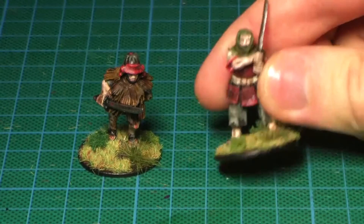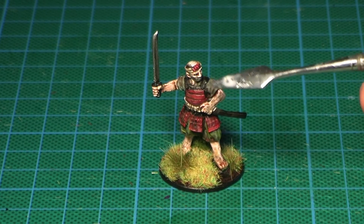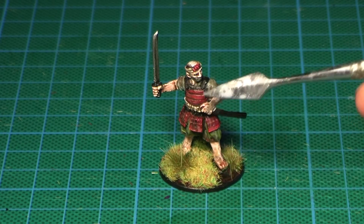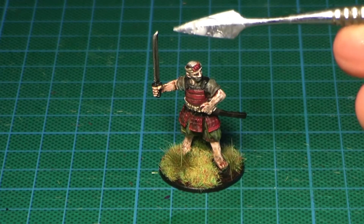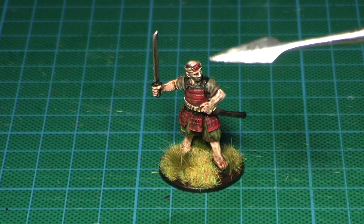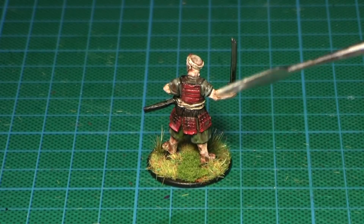I especially like this model. And finally, here's the honcho — leader of the bandits. As before: red armor, greenish dark gray, some linen white. His sword is not rusted, which is my way of showing that he's a bit better than the other bandits. The red armor really stands out.